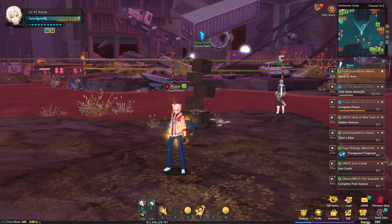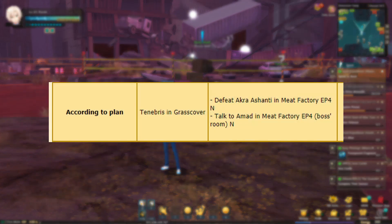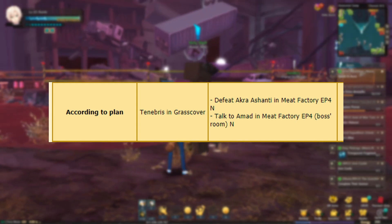The questline starts with Bookcase and Grass Cover Camp. In order for the quest to be available to you, you need to complete the According to Plan quest, which is the last main story quest in GCC.